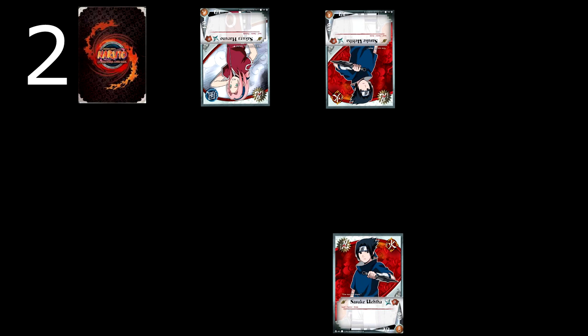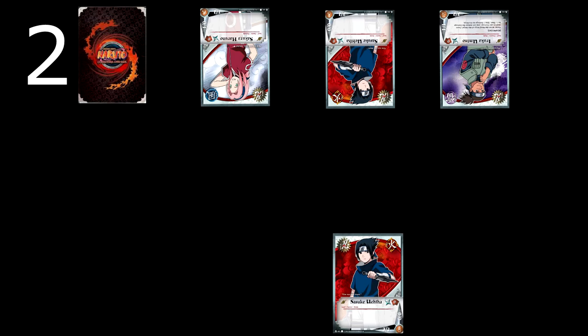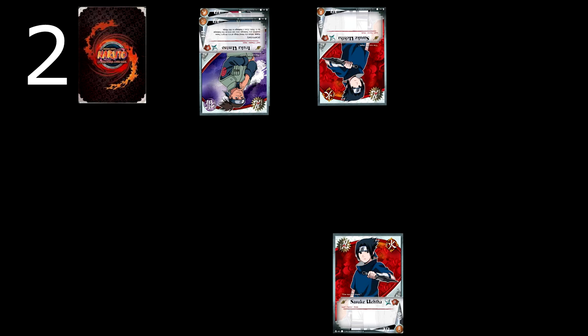On your second turn you manage to get your own Sasuke. Now you can attack, but the best case scenario is Sasuke blocks, you both get injured and are both taken down to a 0. The problem is your opponent can then attack with both ninjas next turn along with whatever other ninja they decide to play, so you're actually at a disadvantage because all three of their ninjas will be able to defeat you. You decide the best course of action is to pass.